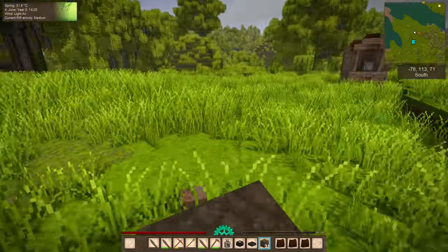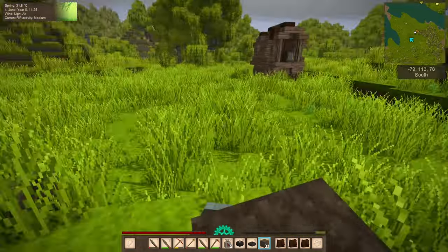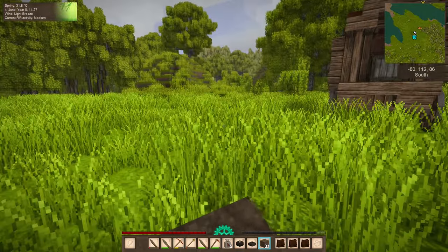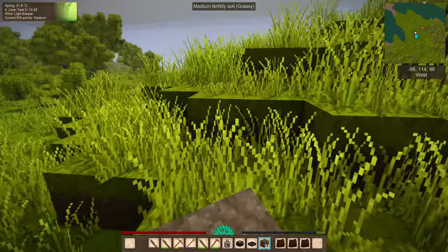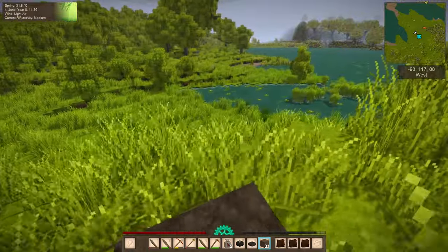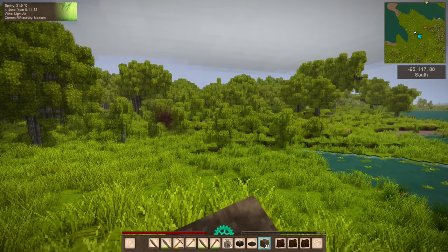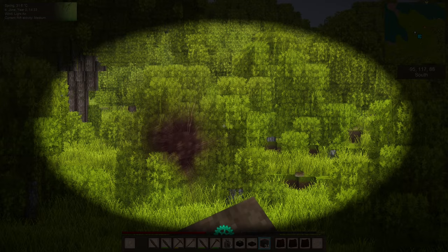Cody the Rat asks if we'd help set up his map markers — never. Oh, soybeans. Well, I'll just remember they're here. We have plenty of soybean seeds right now. Some rice over there. And some more blue clay, but I think we're pretty good on blue clay for a while, so not going to worry about that.